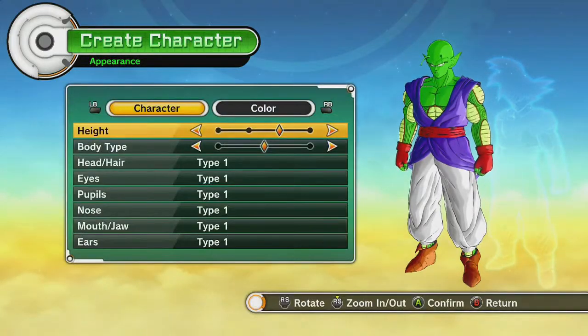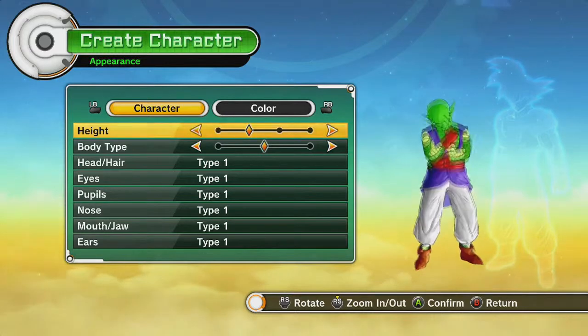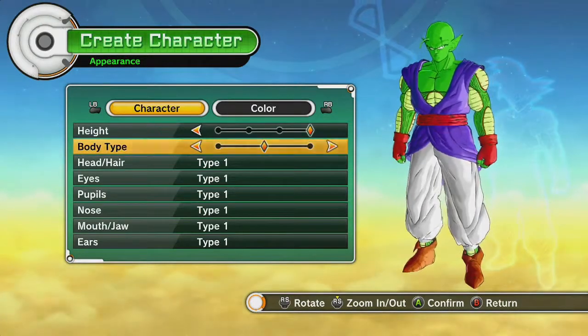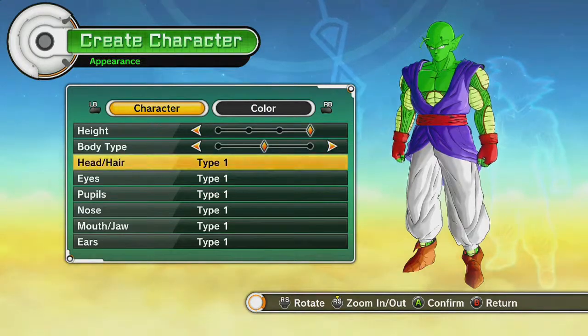Okay, so let's look at his appearance. Hopefully this will be a little bit different than the humans. We can make a tiny Namekian — he's just a little guy. We'll make him tall. Again, variations on thick. Not a whole lot of customization there.